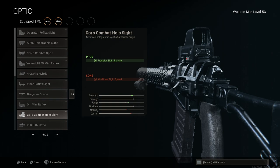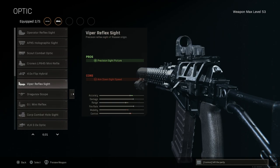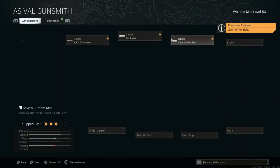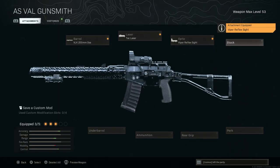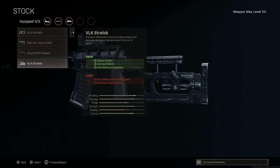For the optic, I usually run the holographic sight for the clean picture, but since this is a Russian weapon I'm going to run the Cobra/Viper optic — a standard red dot at the same zoom level as the holographic or EOTech. We'll use a custom reticle that I think makes this optic way better, since the base reticle doesn't work well for me. We'll leave the base stock — we don't really need it for recoil control on this weapon.